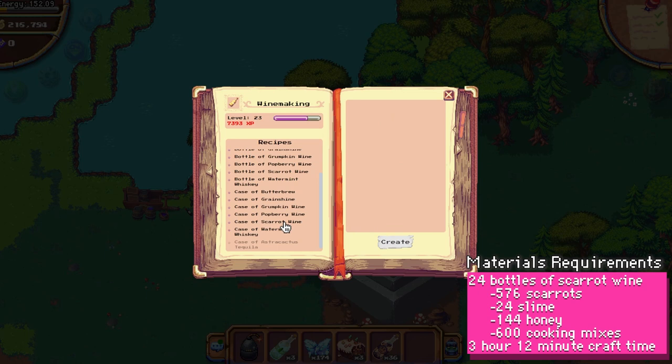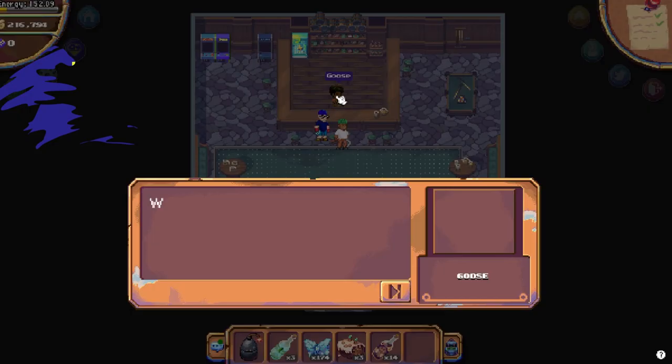Once you have all the supplies, head over to the Wine Press in Southwest Terra Villa. It'll take 3 hours, 12 minutes to craft 2 dozen Scarret wine.